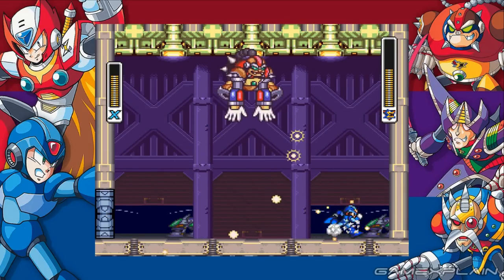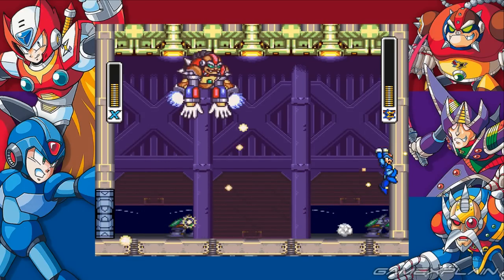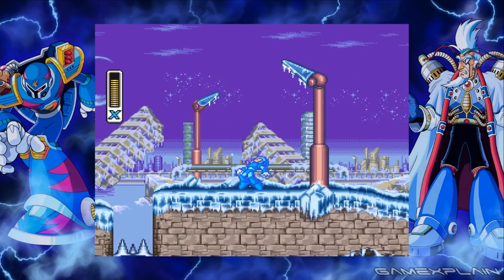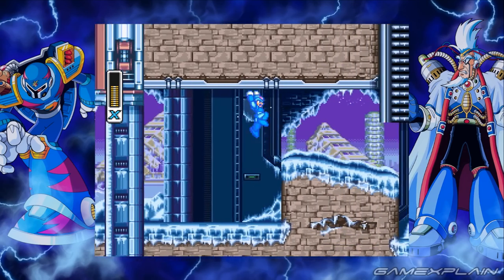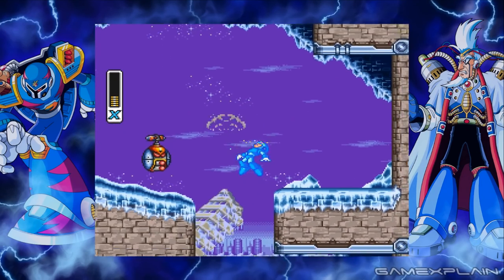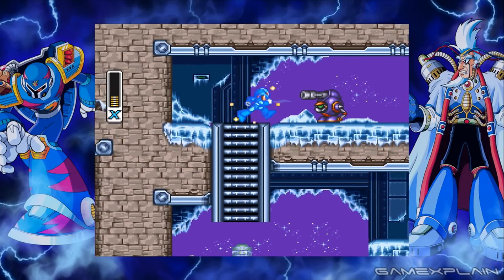Unfortunately, despite these benefits, the X Legacy Collections also stumble somewhat in their attempts to bring these games to current-generation platforms. Capcom seems to have a continuing problem with save states in their compilation releases. Not only did the recent Mega Man Legacy Collection 2 only allow reloading from certain canned checkpoints, the X Legacy Collections both replicate and worsen that approach by only allowing saving and reloading upon completion of a stage or getting a game over. That means save state support is out entirely—all the more puzzling considering Digital Eclipse had no problem including save states in the original Mega Man Legacy Collection. And one of its most celebrated features, the ability to rewind gameplay to undo mistakes in real-time, is also missing, altogether leading to a persistent feeling that Capcom cut some corners here that really shouldn't have been.